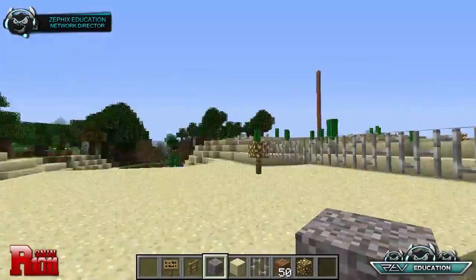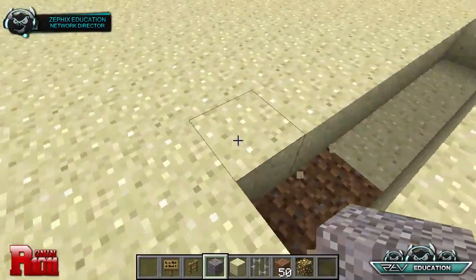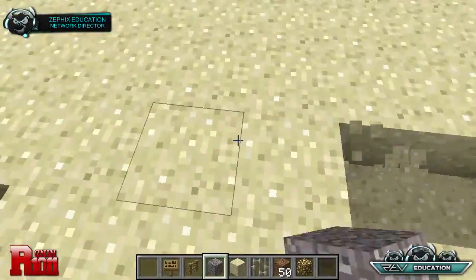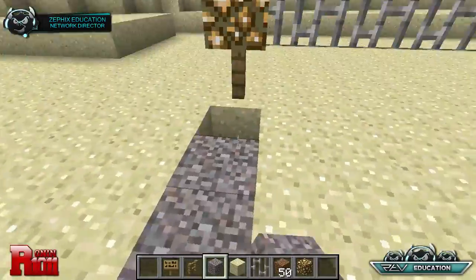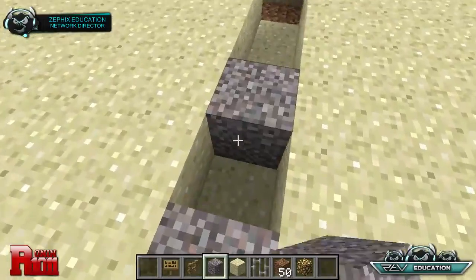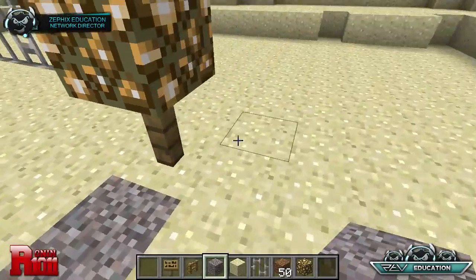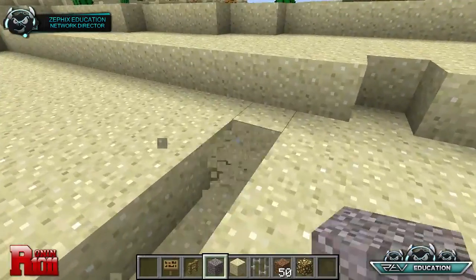Let's make the boundaries now. I'll do one, two, three, four, five, six — we can go one more, seven. Then we'll do this side for your boundaries as well, just so the court gets marked off. You can use fencing or anything you want, but gravel is the easiest way. Seven blocks — one, two, three, four, five, six, seven.